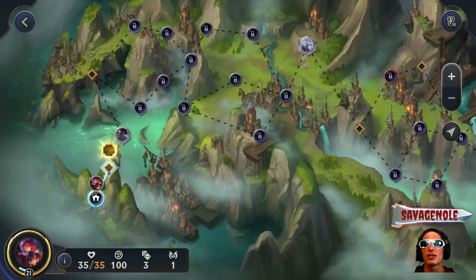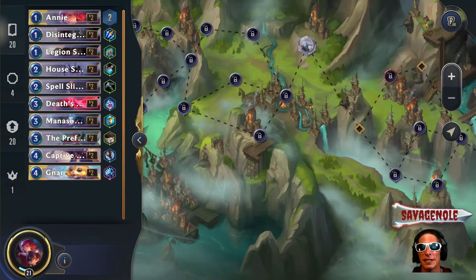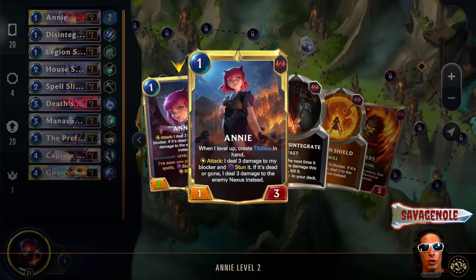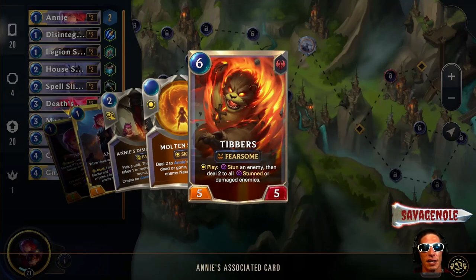Hey ladies and gentlemen, it's your boy Savage Nola here bringing you another Path of Champions video. Today we are going to be playing with Annie — a video I've been meaning to bring to you guys for some time. We've got her three-star level 21. She deals two to her blocker, and if that blocker is gone it passes to the nexus. She levels up when she sees us play six or more fast, slow spells, and/or skills. When she levels up she creates a Tibbers in our hand and deals three damage to the blocker — stuns it — and if it's dead or gone she deals it to the nexus instead. Tibbers, when he comes into play, stuns the enemy and deals two to all stunned or damaged enemies.